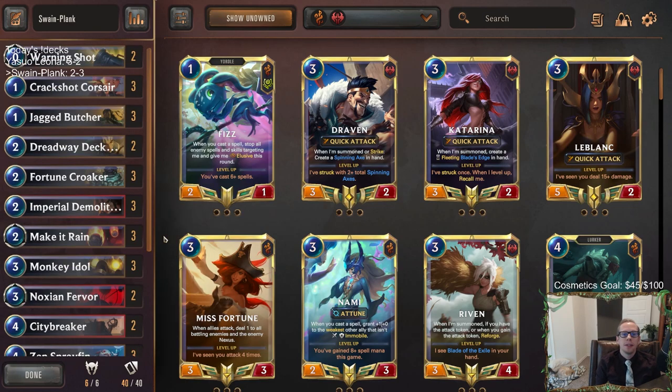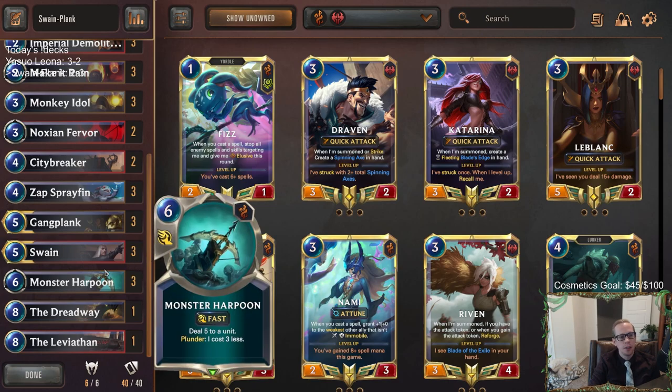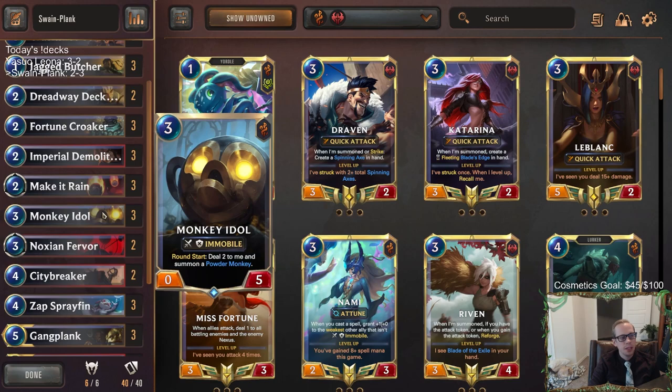For those watching later on YouTube, hit that like button and feel free to leave comments about Swain Plank. I really don't think you're going to lose all the time to Gangplank Sejuani - they had two really, really good hands and so we lost both times, but I can't imagine they're going to have those good of hands all the time. Especially that first one - if they just don't have one of those Monster Harpoons, we win the game, or if we have a single Monster Harpoon, we win the game.